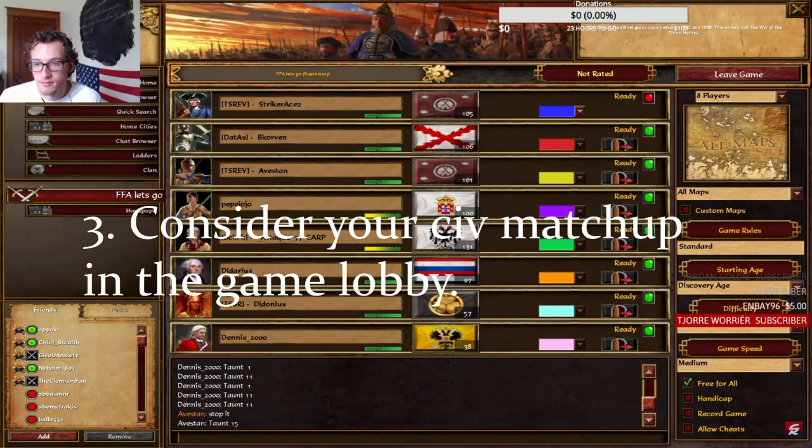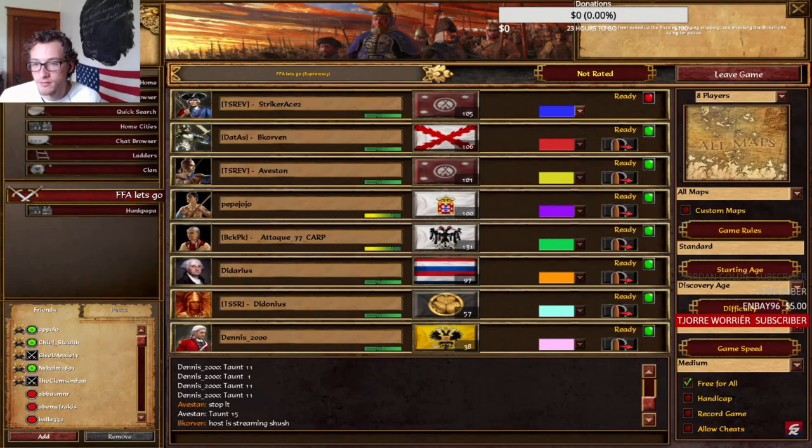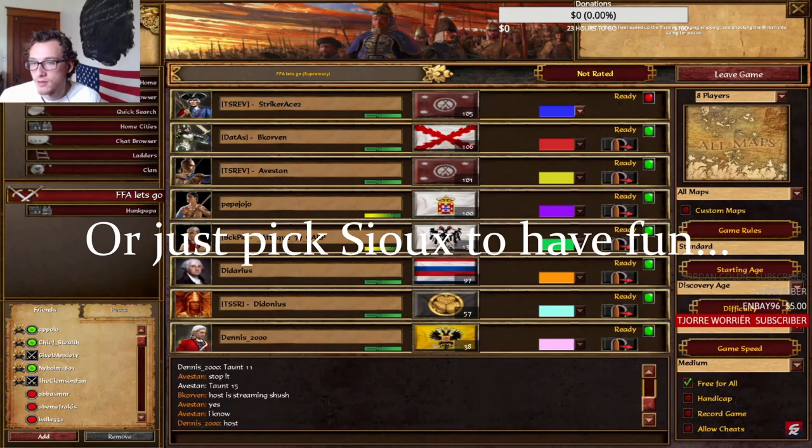Number 3: going off of that, sometimes the civ matchup is more important than your strategy. Some civs are just easier to play against than others. Keep this in mind when you're in the game lobby and see what other civs players have.